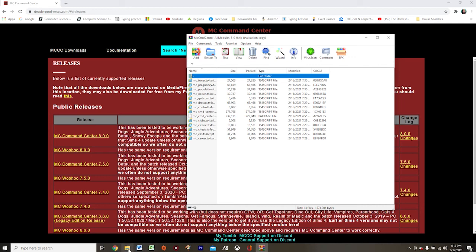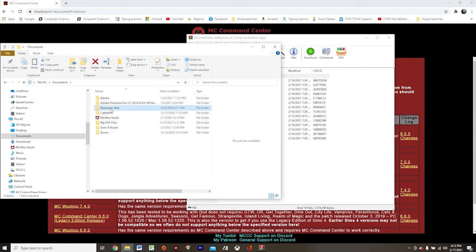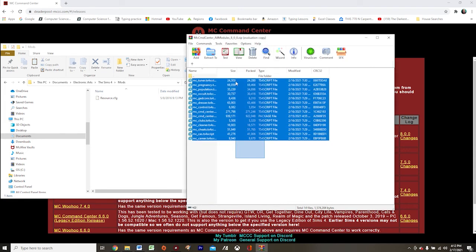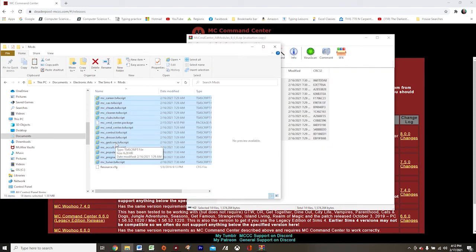Now I am going to come over here to my Windows Explorer and navigate to Documents, Electronic Arts, The Sims 4, and then Mods. I am simply going to highlight all of these and drag them over to my mod folder. And it was that simple to install the mod — we're ready to go back into our game.